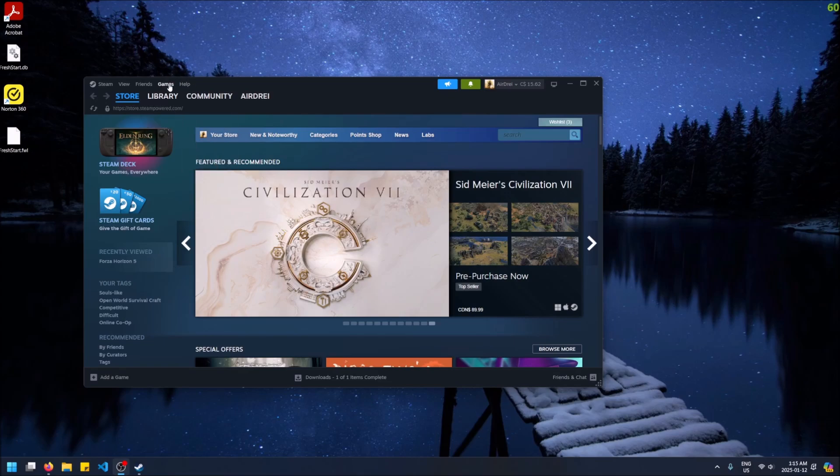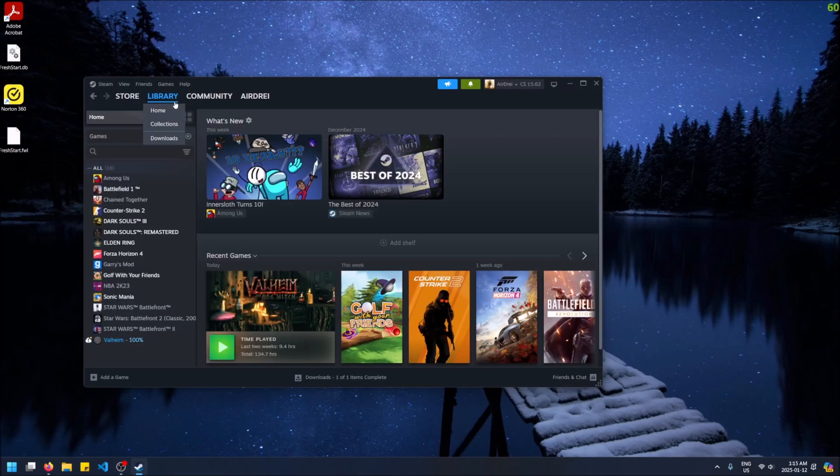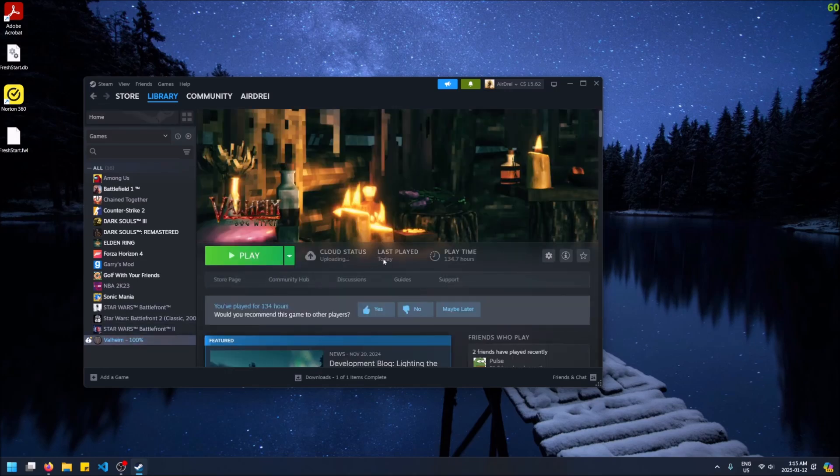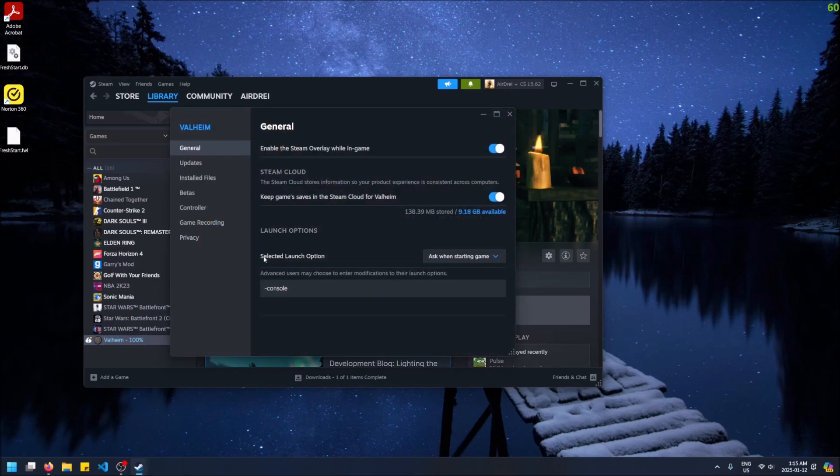So go to Games, view your Games Library, and then look for Valheim on the left side. My cloud status is updating, but right click on it and go to Properties — your launch option should be right there.